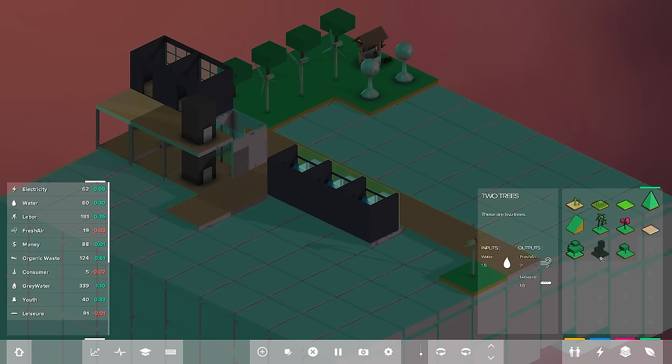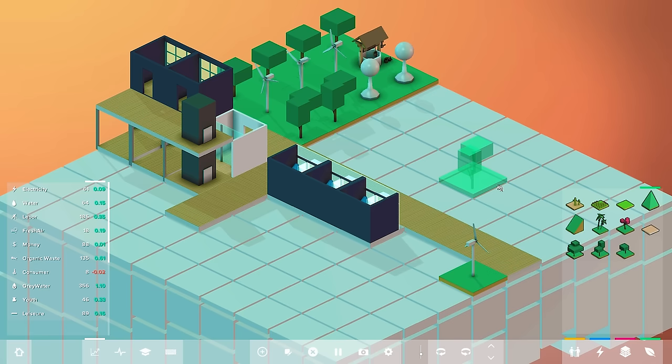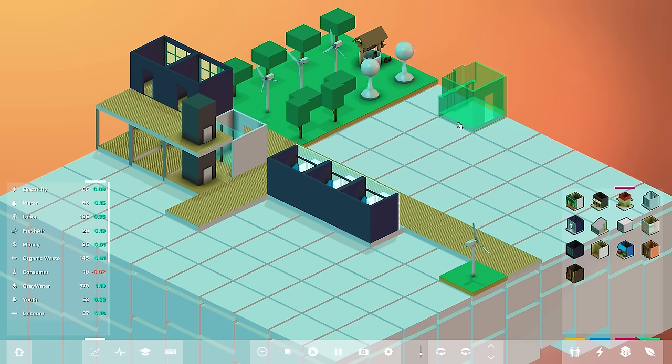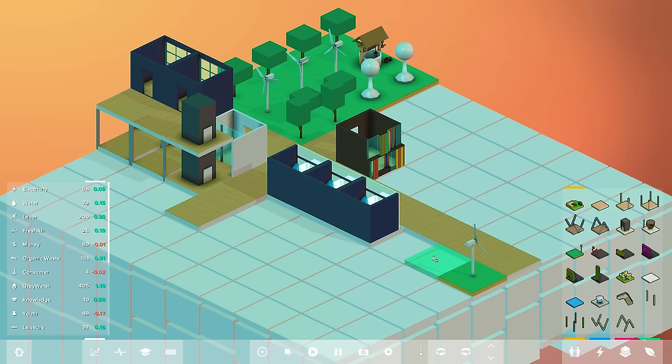I'm going to increase the size of our trees — as you can see our trees are relatively small. I'll place these over here since our water level is pretty good. Eventually we can put another water tower there, but these trees will increase our fresh air. Next thing I want to do is add a school — I feel like that's a good foundation once you get the youth into your world. This line going across here will separate some of our more industrial items. We've introduced a school. We're losing money, but we're doing good on our basics — electricity, water — which I'm happy about.